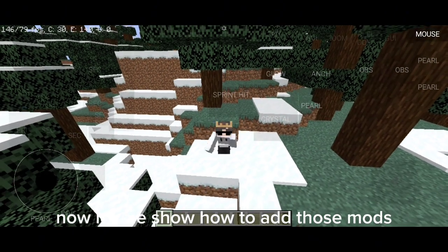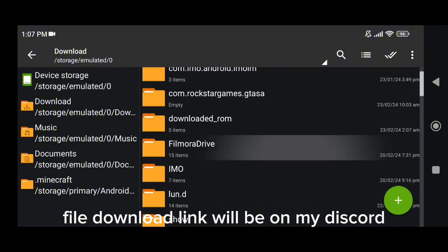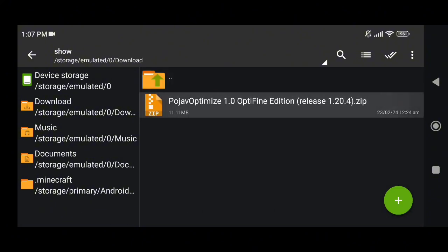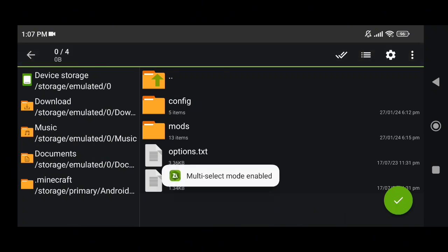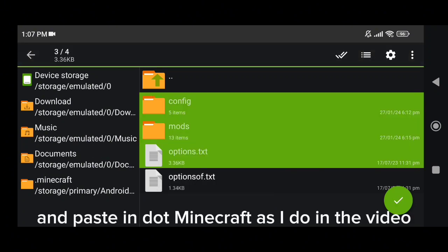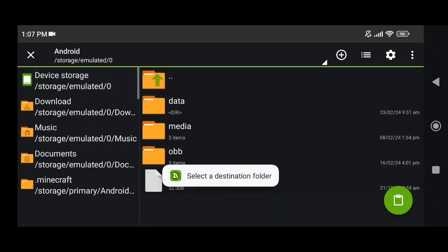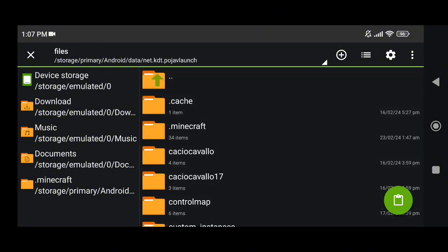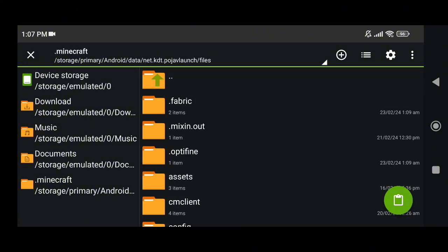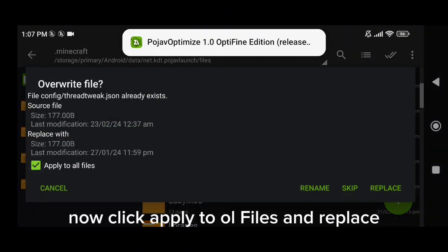Now let me show how to add those mods. The file download link will be on my Discord, so join it fast. Open this file and copy all the files inside it, then paste them in the .minecraft folder as I do in the video. Now click apply to all files and replace.